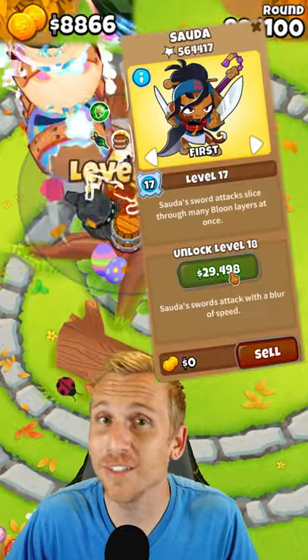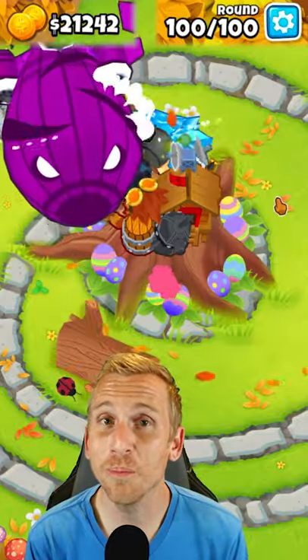On round 98, upgrade your Sauda to level 17 and you're done. Remember, no abilities during this run.